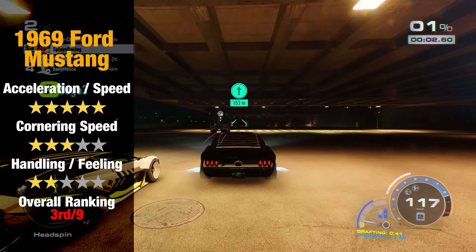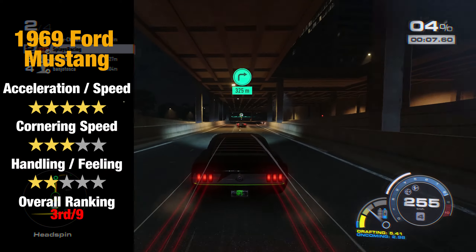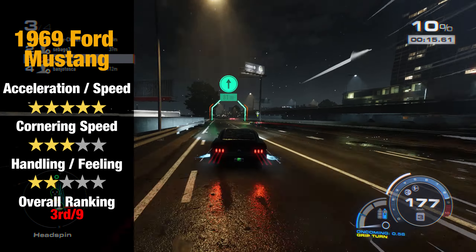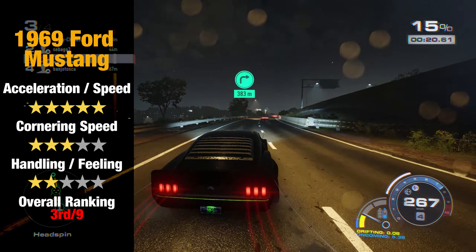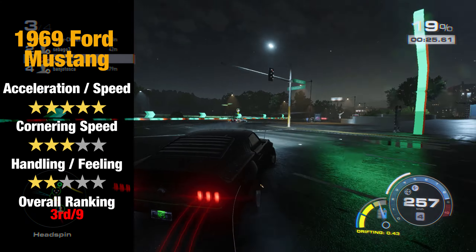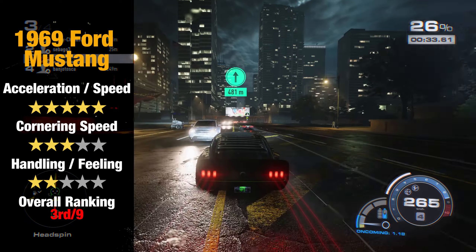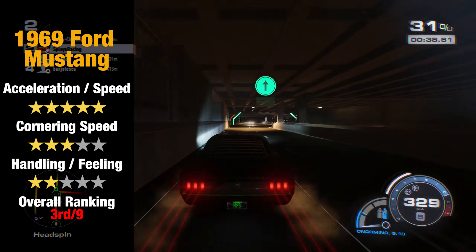The 1969 Mustang Boss struggles to make it up to 400 performance points — the optimal build sits at a 396 score. Regardless, it is still a monster on the straights, getting the fastest overall time on my makeshift highway test. It is another snappy car and very hard to use. I don't like how it feels at all. I find that using the handbrake during races with this car is very useful and more reliable than tap to drift. It's really not a nice car to tame and control, but compared to the other Fords it is good for speed races.